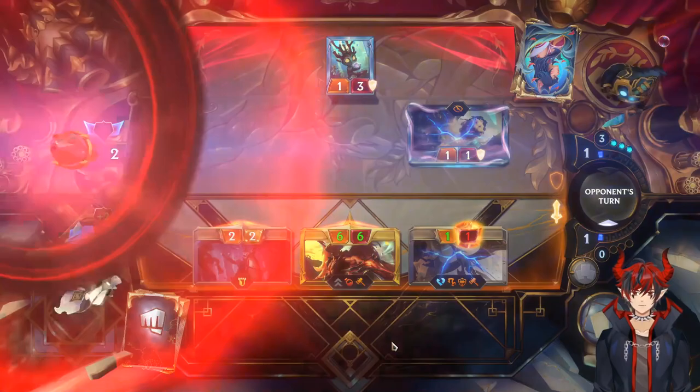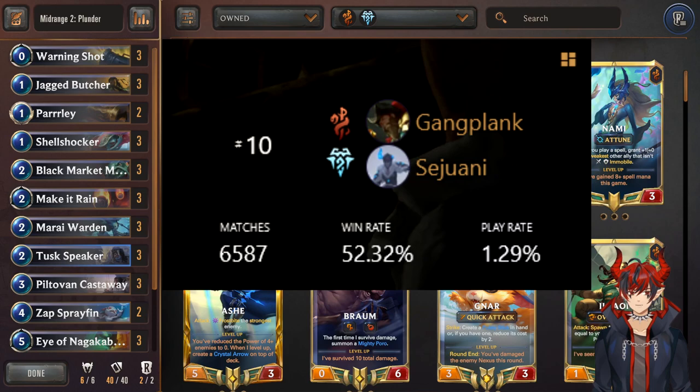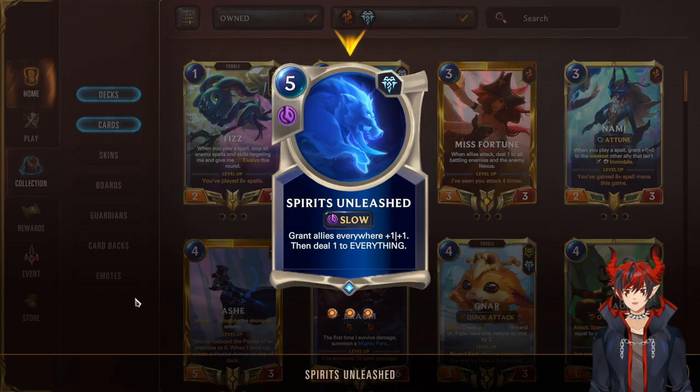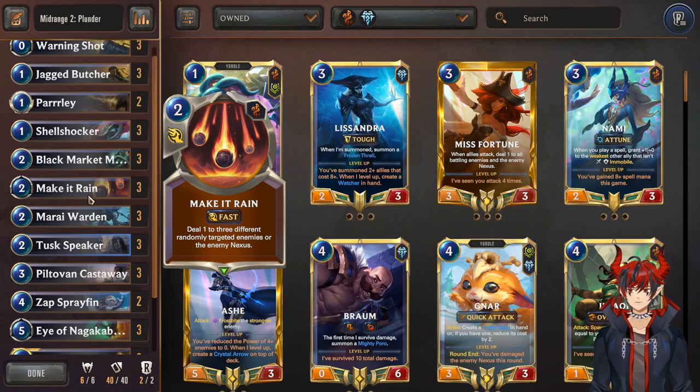The next deck is actually a classic: Gangplank Sejuani Plunder, with a win rate of 52.32% and a play rate of 1.29%. It's a very solid deck. This deck comes in and out of the meta and has been dubbed Plunder by the community. We're going to be procing Plunder as much as possible and utilizing the Gangplank and Sejuani level-ups. Since this is a classic deck, I want to talk about what changed — and that is a card called Spirits Unleashed. It gives +1/+1 and then deals 1 to everything. If we're dealing 1 to everything, we're hitting the opponent's nexus — that's a Plunder proc — and our units come out +1/+1. A lot of Plunder units sacrifice stats for effects, so getting effects plus stats means we're steamrolling in the mid-game.